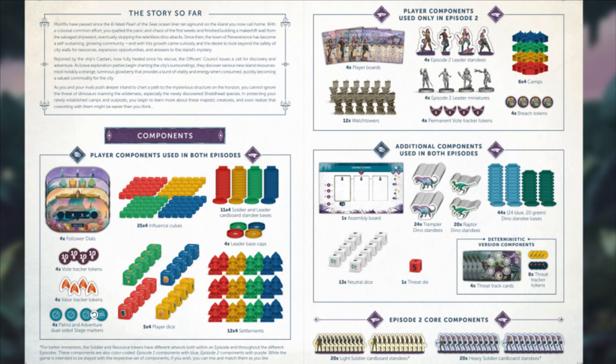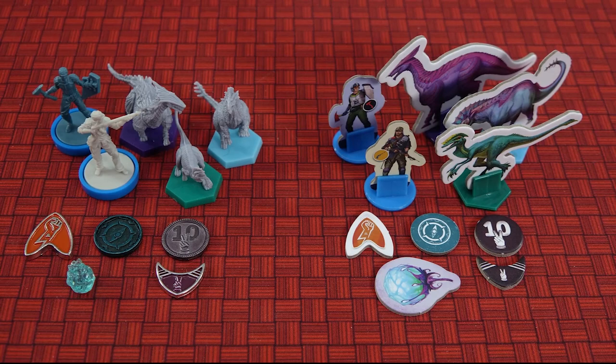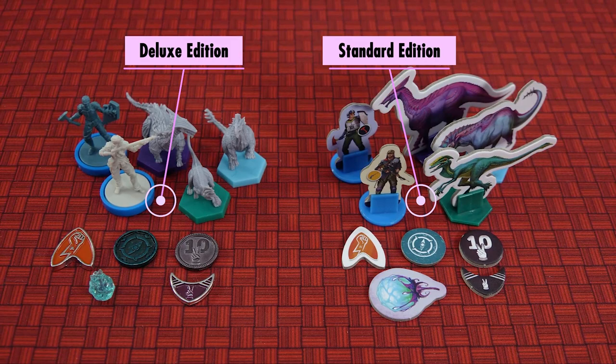The full list of components you need for episode 2 is listed on the first few pages of the rulebook. Some components you used in episode 1 are not used in episode 2 — for example, the traps, walls, and the combat rewards board. Only take the components you need for episode 2. I'm using the components from the deluxe version, which includes minis for the soldiers, the dinosaurs and these rather squishy glowberries. If you have the standard version, just substitute those with the standard components.